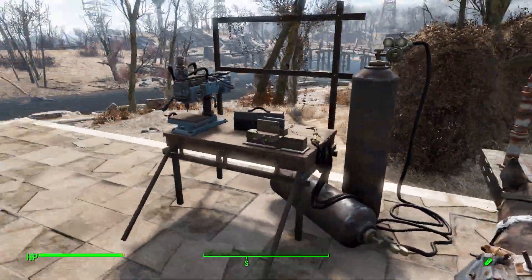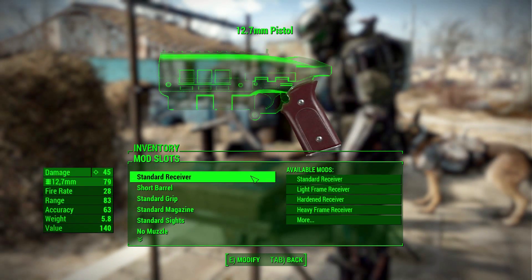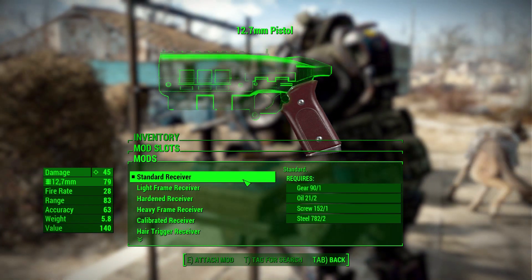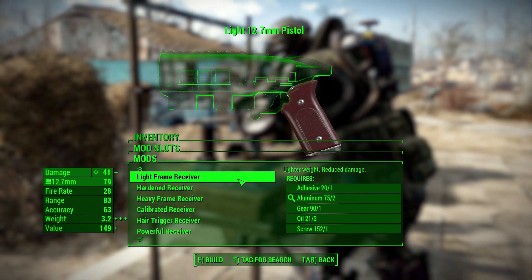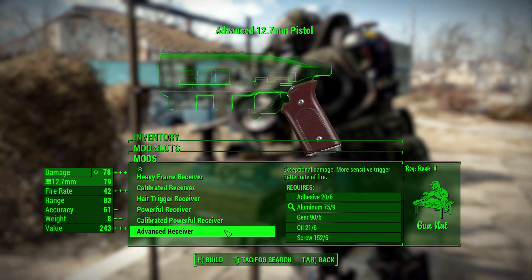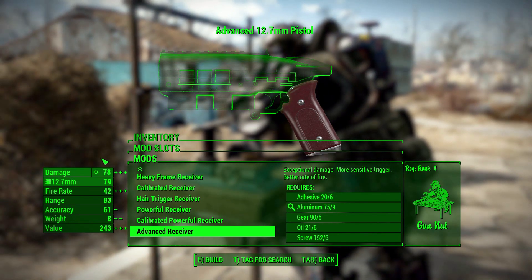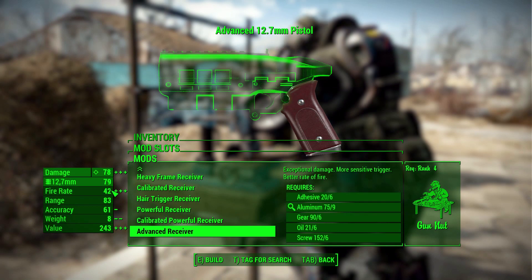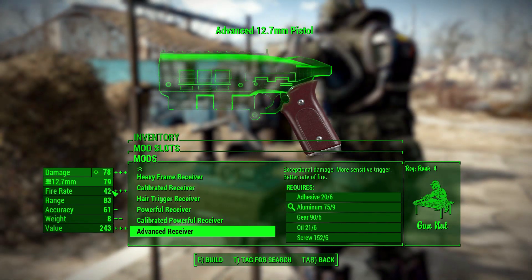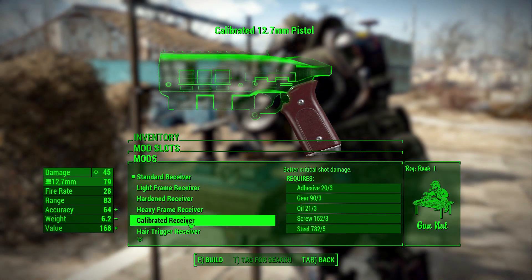As for the modifications, we've got a good selection of things. First stop at receivers — we have pretty standard fare here. We start at the standard receiver, move up to hardened, heavy frame, calibrated, etc. — your pretty typical things — moving up to the advanced receiver, where you'll get the most damage at 78 out of this thing, and a better firing rate. Without the slow, this thing does shoot even a little bit faster. A good selection of different receivers, just depending on what you're looking for.